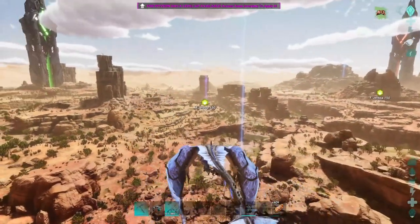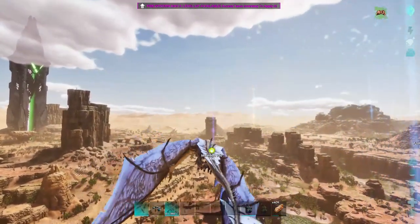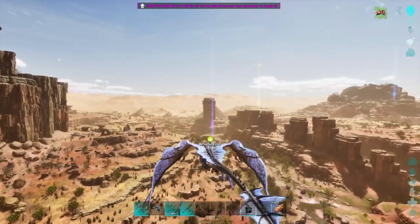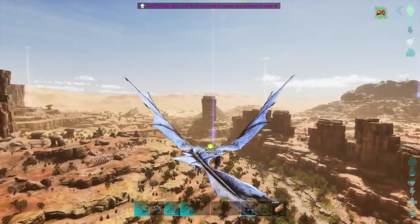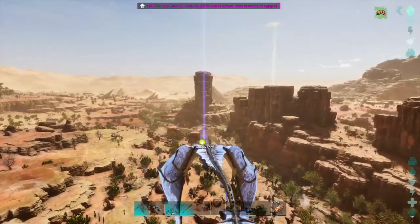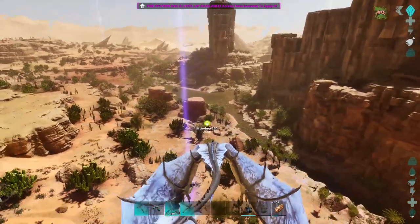This first jeroboa is over here where we set up that little temporary base that we tore down within the first day. I do have my club. I'm not too worried about the jeroboas — these things spawn in abundance. I had my pick of level 150s. These were just the closest male and female pair. I'm pretty sure there are terror birds and thorny dragons around this area.